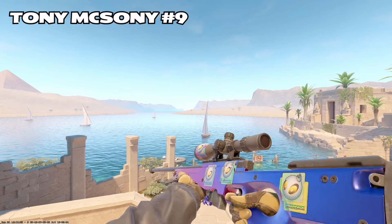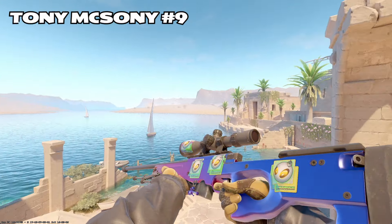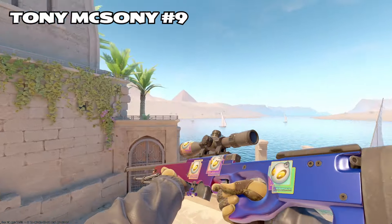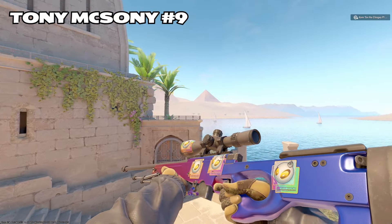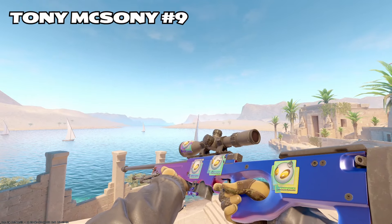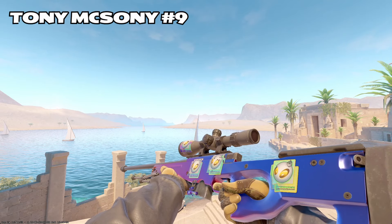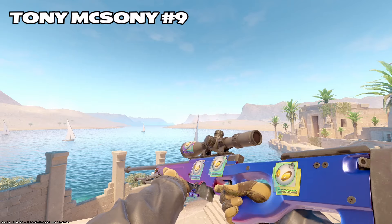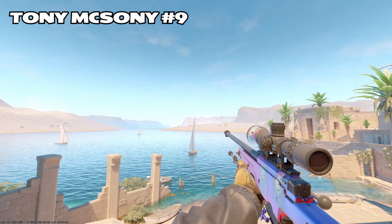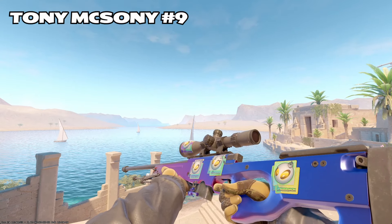Up next, we have Tony McSony, and he put some Dreamhack 2014 Demon Dignitas hollows on the OP Fade. Man, the OP Fade looks great right now. I've never really liked the OP Fade before, but I'm kind of rocking with it right now. Colby, you're probably going to want to craft this — throwing it out there. And then we got the titanium OP charm as well on the bottom. Very nice, Tony. You're appealing to my senses. I like things that look expensive, and this for sure looks expensive.